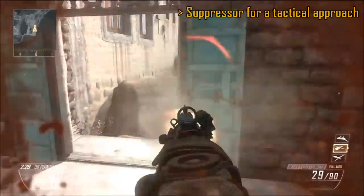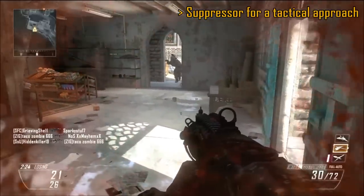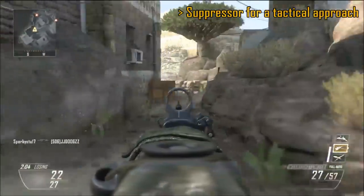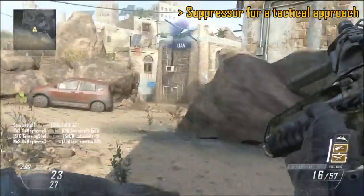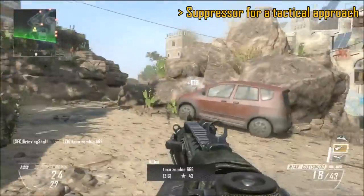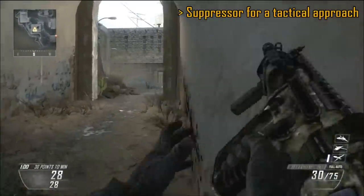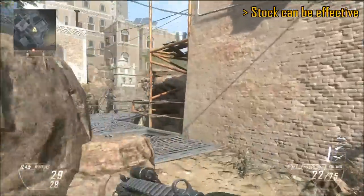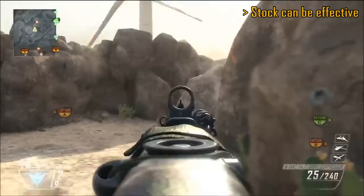The Suppressor is a stealthy approach. It works pretty well since range isn't exactly the M-TAR's high point anyway, though the Suppressor does affect its range. I'd be wary of it because the damage drop-off in Black Ops 2 works in steps rather than a gradual diagonal line like in other games, so I'm not entirely sure how the Suppressor interacts with it. Stock is also not a bad idea — since they nerfed drop-shotting, strafing is a better option, and Stock helps with that movement.